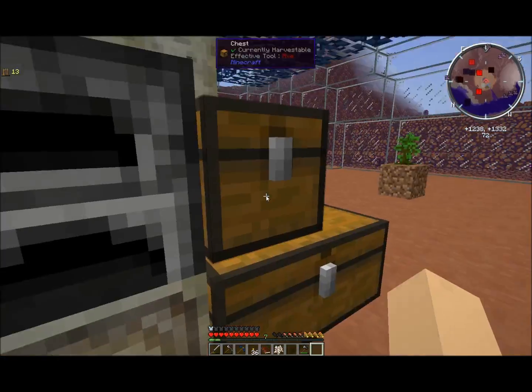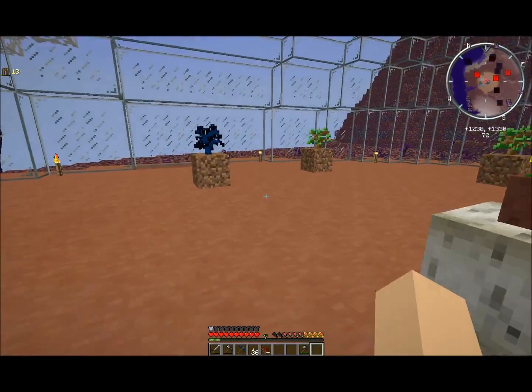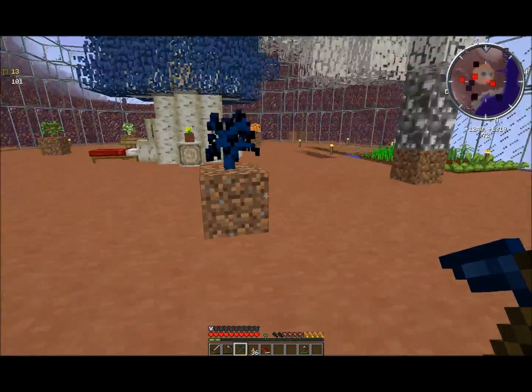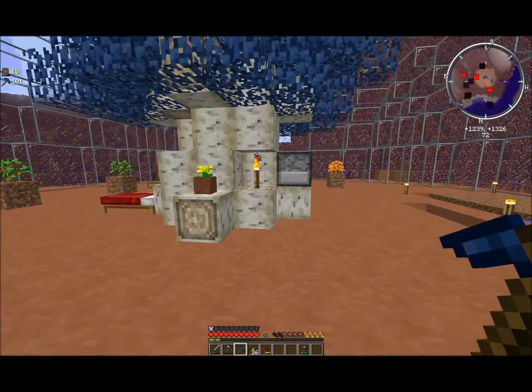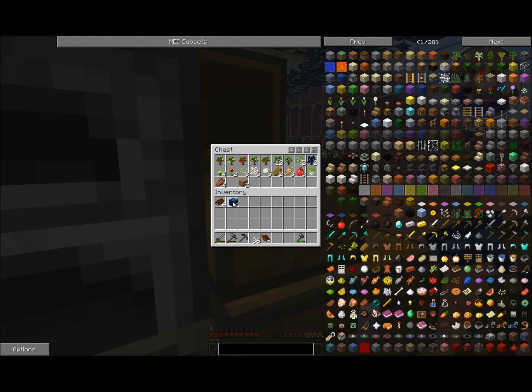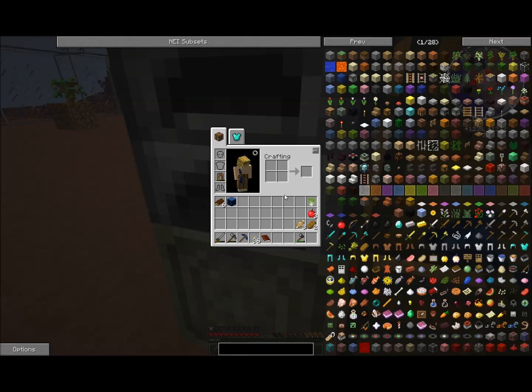Ghostwood is a really cool looking wood and we're probably going to use it for furniture eventually, but it's not particularly strong like our darkwood pickaxe. One thing you should probably do in general is always have repair material on hand. I'm going to grab just a little bit of food just in case I run out — I'm going to do a fairly extensive mining trip now.